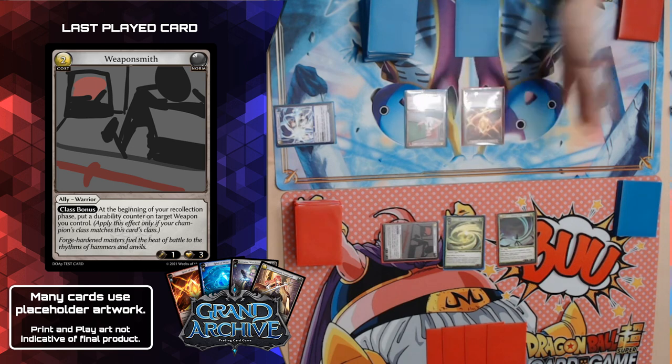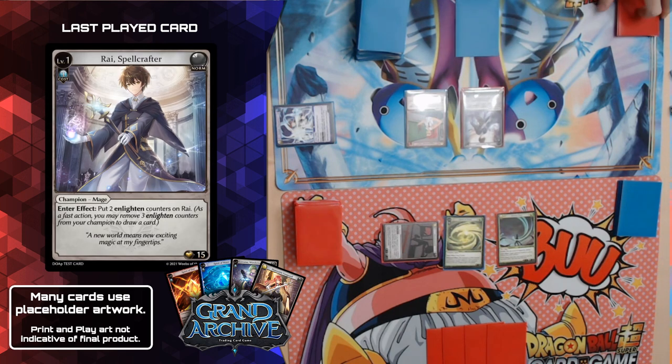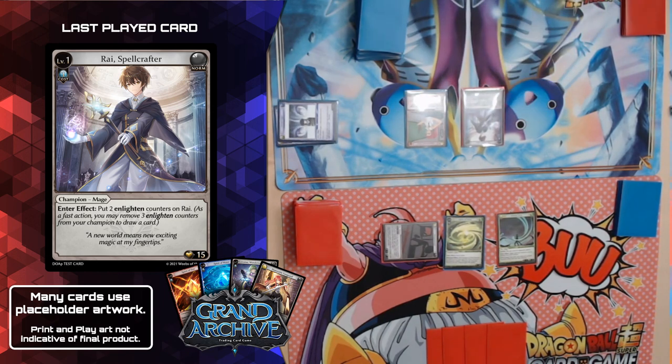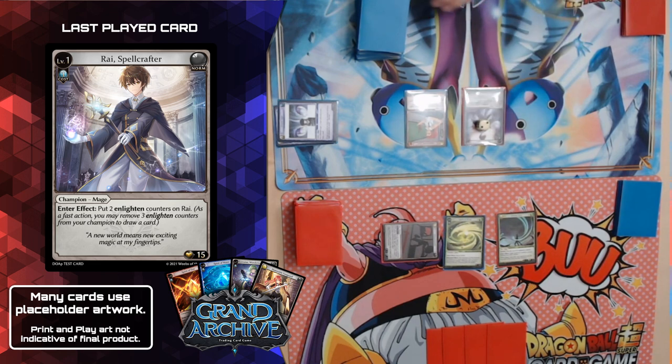End of your turn. Start of my turn — first thing is awakening, everything's awake. Then materialize: even though you almost took me off of being able to do this, I still can. I'm going to materialize to my level one — Rye the Spellcaster. It has a memory cost of one, so I take one random card from my memory and banish it. Rye level one has an enter effect: he gets two enlightened counters. Enlightened counters can be removed — remove three to draw one card. That's the mage's thing.